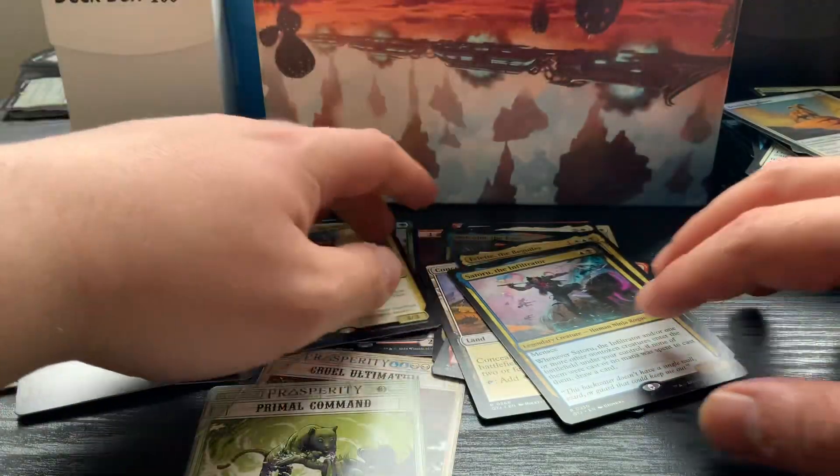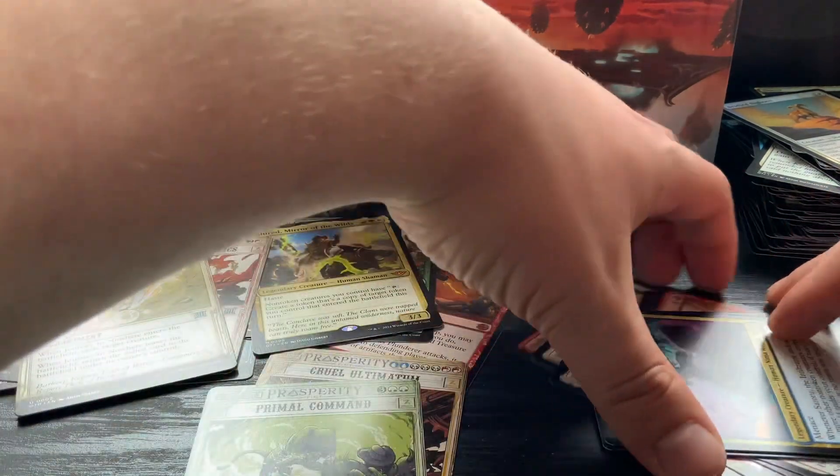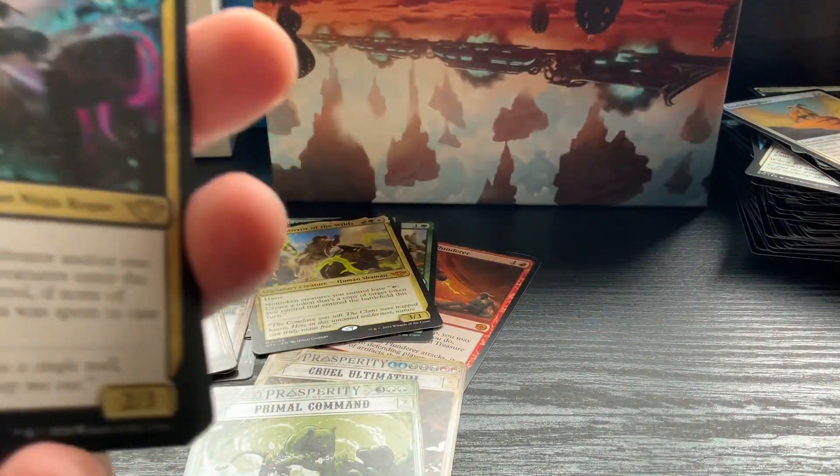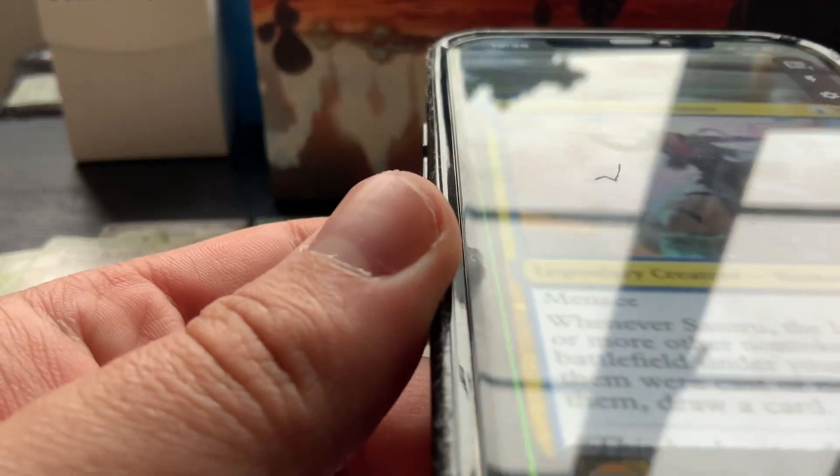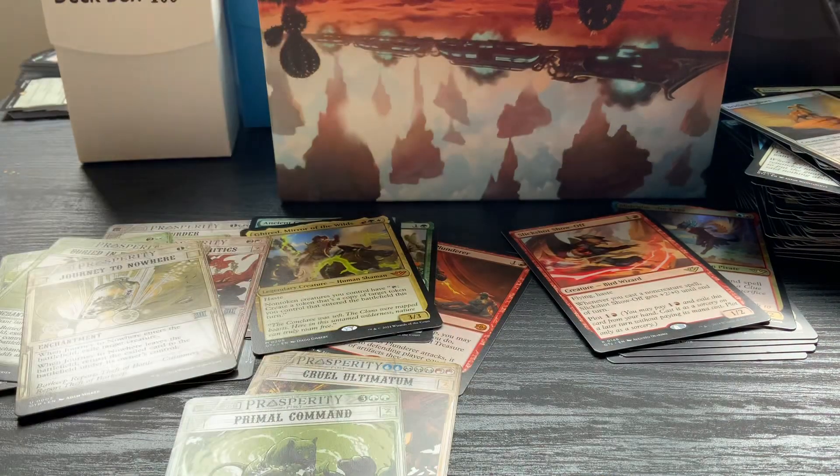Let's move all this out of the way. Starting with the rares - I'm going to show you on my phone the values using Mana Box with TCG Player prices. First card: 42p. Concealed Courtyard: 49p. Slick Shot Show Off - 55p, and I want to make sure this is foil.